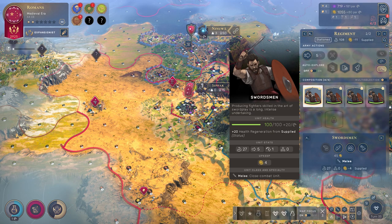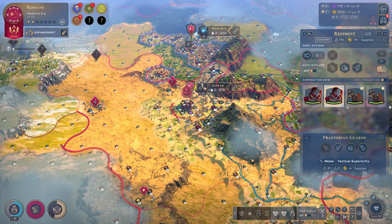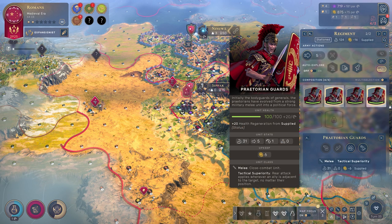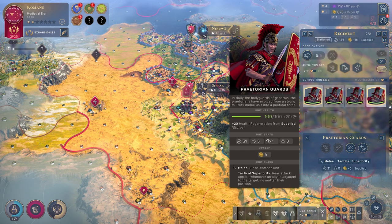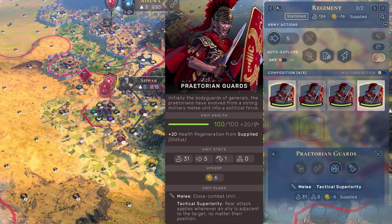With the city and Iron secured, I'm ready to upgrade Warriors or Swordsmen into the Guard. The upgrade cost is pretty low — particularly from Swordsmen, since these two units essentially occupy the same slot in the tech tree now. Similar to how Civilization 5 or 6 handles unique units, it replaces the unit within the class. At 45 gold each, it's very cheap. The Praetorian Guards upgrade from Swordsmen with extra strength and the key unit class upgrade: Tactical Superiority.